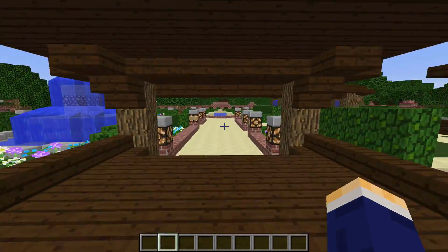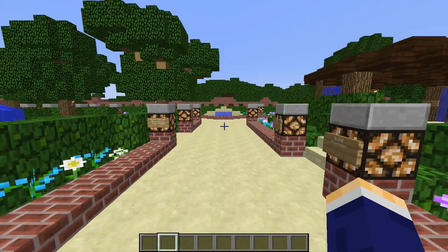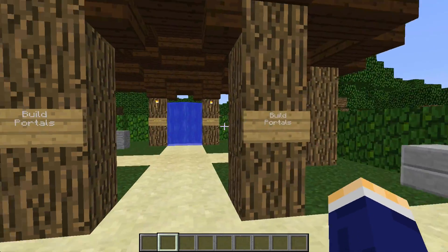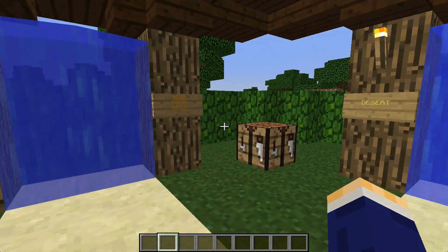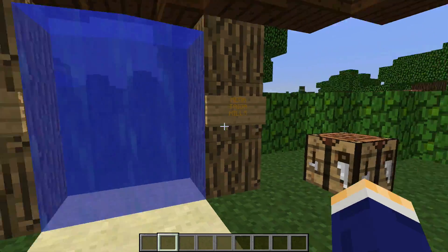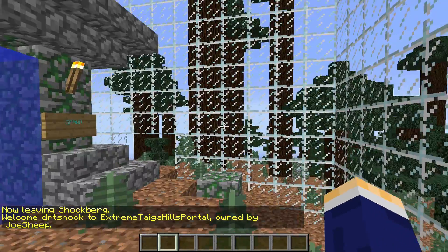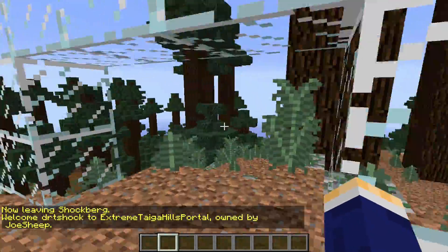The build portals are right over here, over this neat bridge. Basically what these are: they are portals that take you to a random biome. So say I really like Mega Taiga Hills — I can walk through here and then I'm in some really interesting biome.